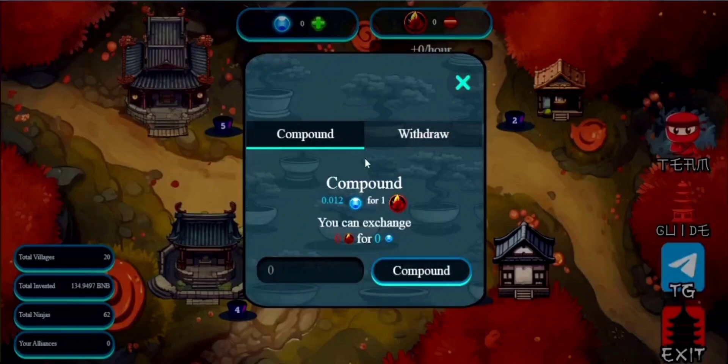When it comes to compounding your earnings, instead of immediately cashing out your bonsai fire coins, you can compound them back into gems, receiving a fantastic 20% bonus. Remember, this process involves purchasing new gems, so be sure to use them to upgrade your bonsais for increased hourly yields. In Bonsai Fire, you can't simply sell your village — you'll need to focus on cultivating bonsais that produce bonsai fire coins, which can then be exchanged for BNB. This strategic approach is crucial for long-term success.